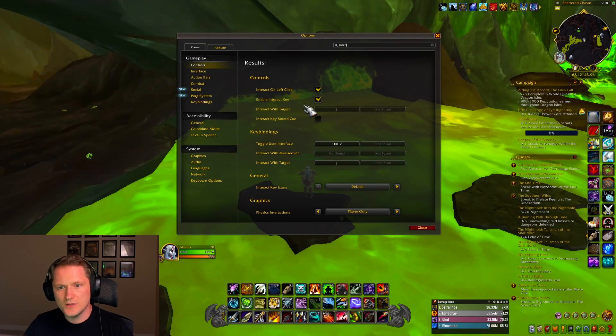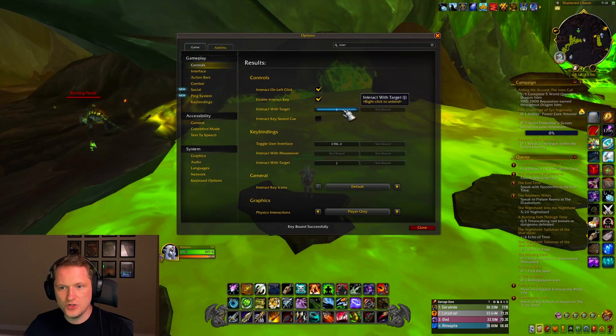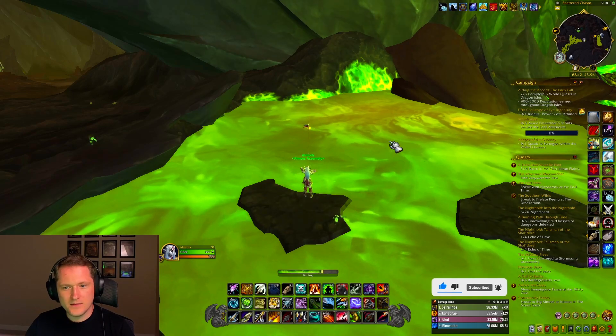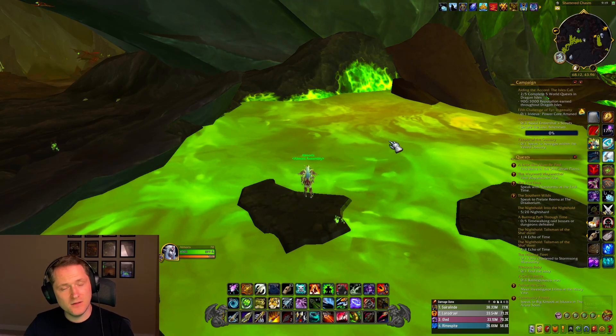In your options just search for 'interact with target' and change it to any button you like. It's J for me. Now you're casting your rod with one button and getting your fish with another. No mouse — hands are free to drink your coffee. So that's how you can get Pond Nettle.